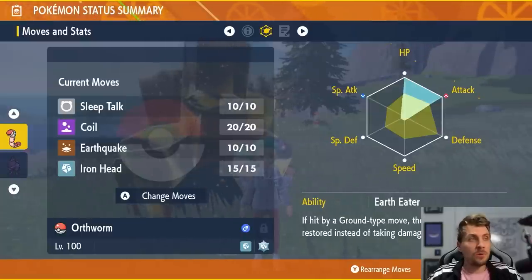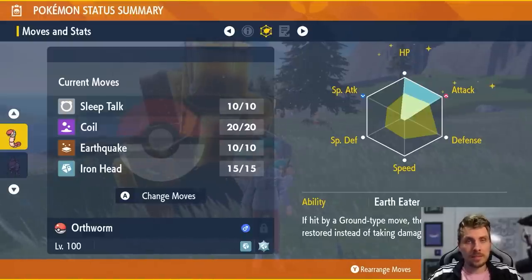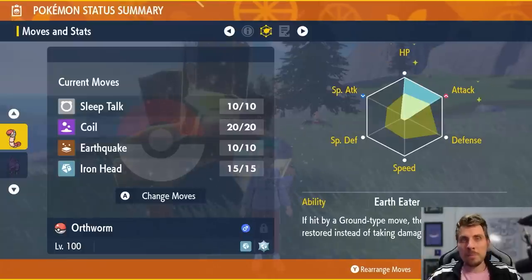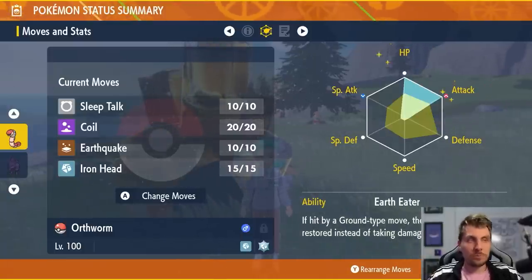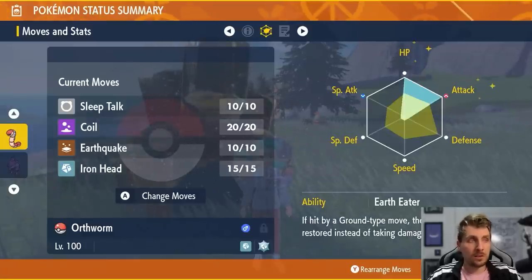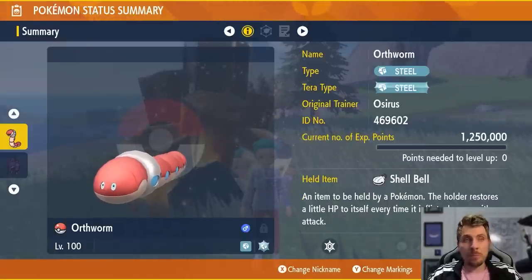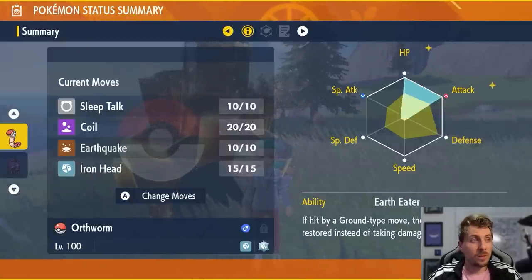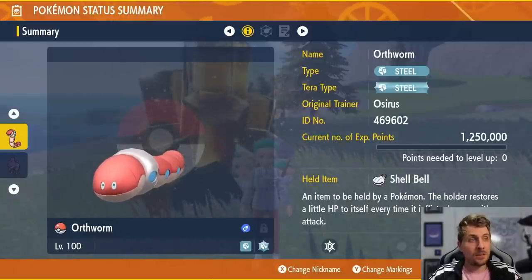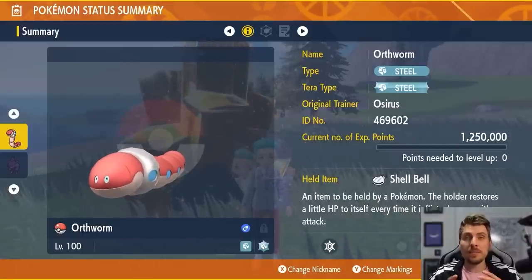Sleep Talk gives us a way around Yawn from Sylveon. Coil boosts our Attack and improves accuracy, which is especially helpful if Garchomp has Sand Veil with Sandstorm up. Earthquake is a coverage move and Iron Head is our main attacking move — hitting Sylveon for super effective damage and doing good damage to Garchomp too since it can't really hit us back effectively. Shell Bell provides recovery since Orthworm lacks natural healing. Overall, Orthworm is a phenomenal Pokemon for this event.